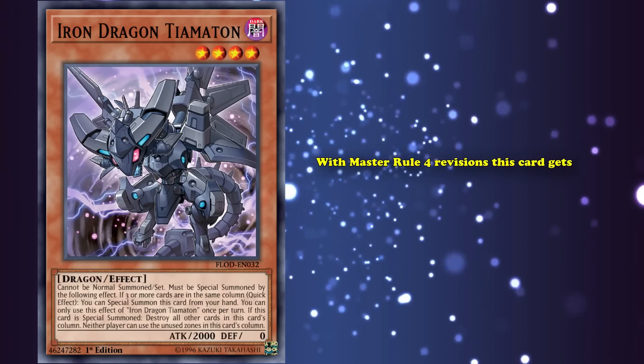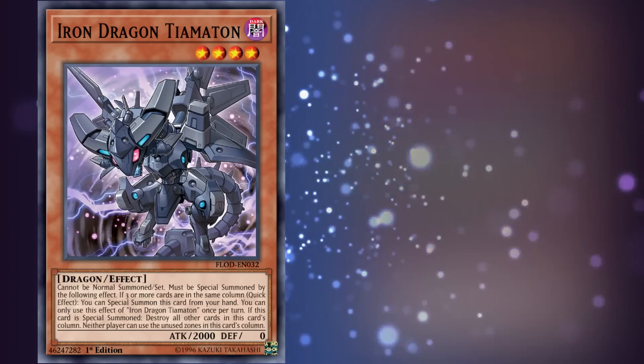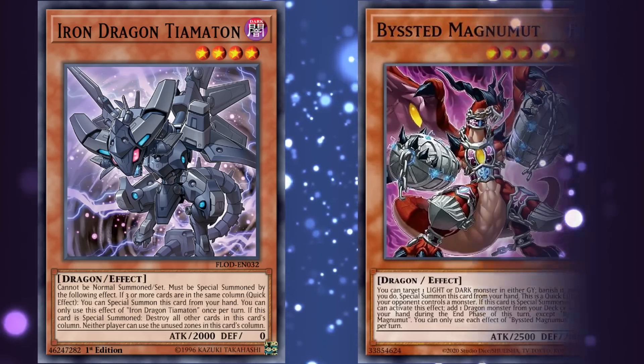With the Master Rule 4 revisions, this card gets even worse, since only decks that exclusively Link summon will be considerably hurt by it. But at least with the newly released Byssted Monsters, there's going to be yet another meta-relevant dragon which could fetch it straight from the deck, so maybe it will become a consideration again soon.